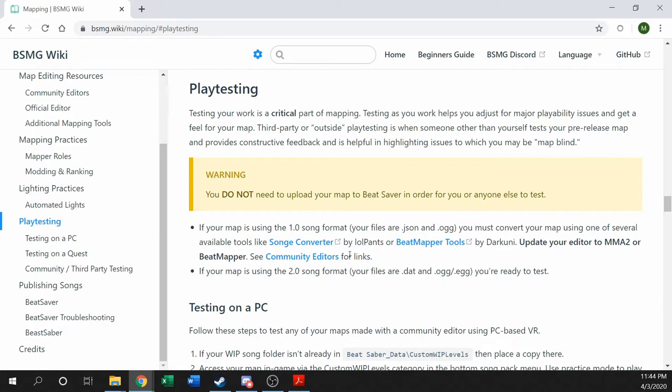If you're a PC player, it's going to be really easy — just load up the game, find the WIP folder, and then play it. In a little bit I'll actually go into the game to show you how to do that, as well as show you some other fun tricks. But if you are playing with a Quest, there are a couple other steps you will need to go through.